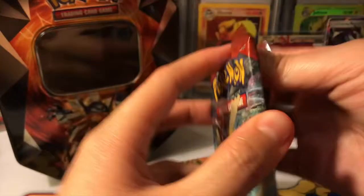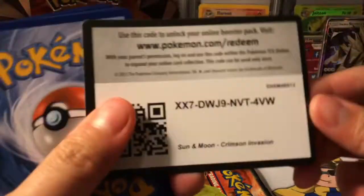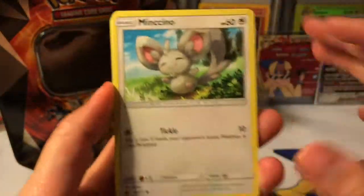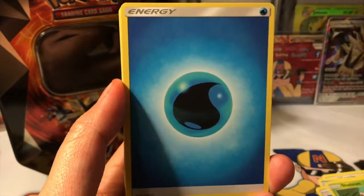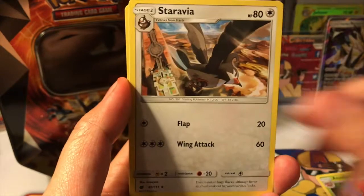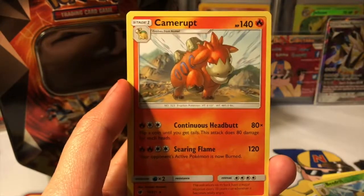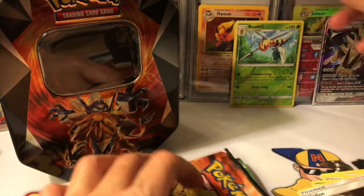We're going to open in this order, just like last time. Starting off with Crimson Invasion. Here's another code card. We got a Minccino, Nemmle, Swineub, Swablu, Shelmet, Water Energy, Exeggcute, Gorosei, Staravia, Gladion, a Beedrill reverse, and our rare is a Camerupt. That Beedrill is a reverse rare — very cool.